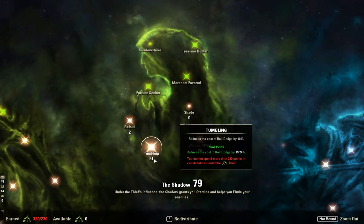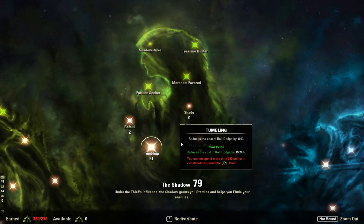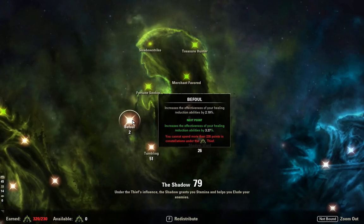In the Shadow Tree, we've got 51 Tumbling to reduce the cost of Roll Dodge by 19%, and 26 Shadow Roar to reduce the cost of Block by 11%. More focus on Tumbling because we are running Well-Fitted. Blocking we will do occasionally, but it's not a big part of this build — you don't want to block too much if you can help it. And then 2 in Befoul just to increase the effects of our healing reduction, though not by a huge amount.